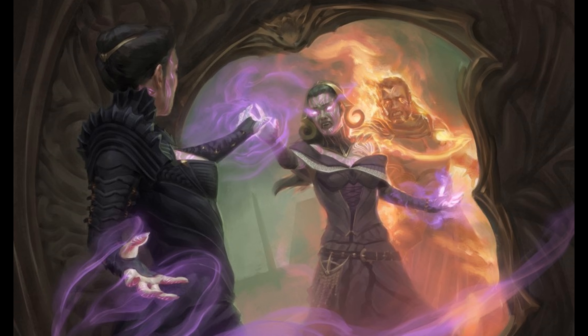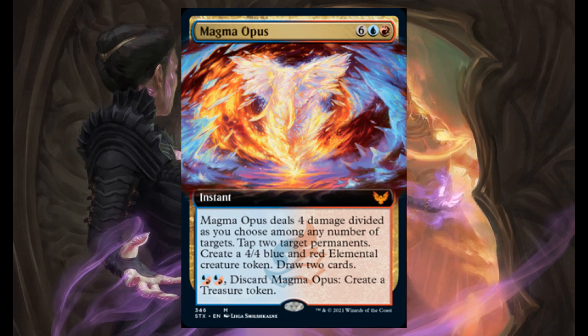Let me end this video with the mythic card spoiled. Magma Opus — 6, 1 blue, and 1 red. It's an instant. Deals 4 damage divided as you choose among any number of targets. Tap 2 target permanents. Create a 4/4 blue-red elemental creature token. And draw 2 cards. For 2 hybrid mana between blue and red, you discard it and create a treasure token.